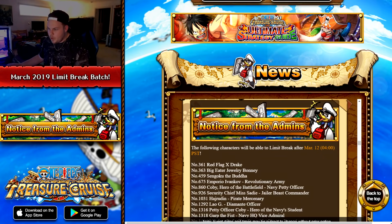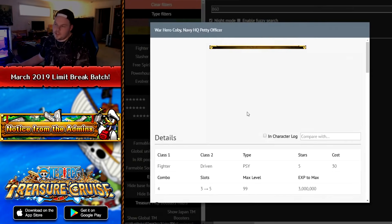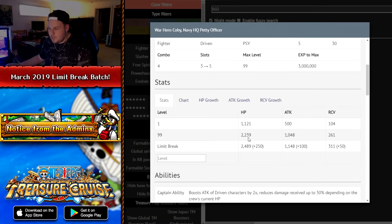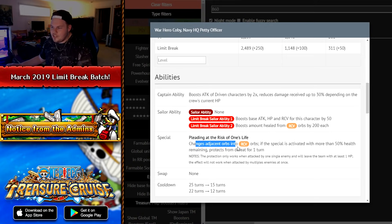After Ivankov, we have Koby Hero of the Battlefield, ID 860 — the Coliseum version. He gets five socket spots and a little bit of statistical increases. His sailor abilities will boost his own stats by 50 and boost amount healed from recovery orbs by 200 — that's a very sizable increase, insane. He also changes adjacent orbs into recovery, and if the special is activated with more than 50% health, you're protected from defeat. This is kind of like a buffed version of X Drake's ability.